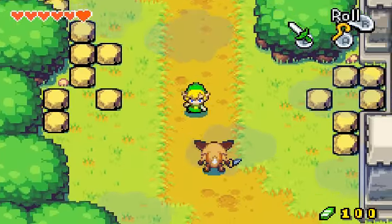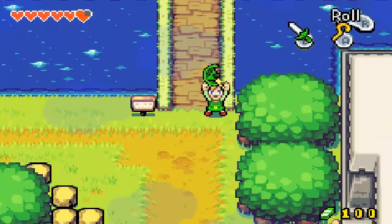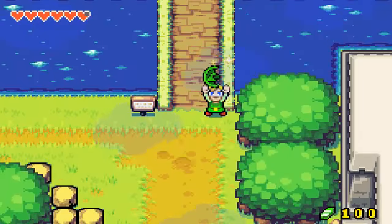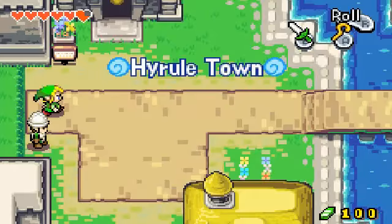I always knock them into the walls, just in a perfect position. So yeah, these are Ketons. I think if they hit you head-on they steal rupees, but I'm not sure. You can get Kinstone pieces from drops as well — they're also in rocks and grass. So be on the lookout, basically.